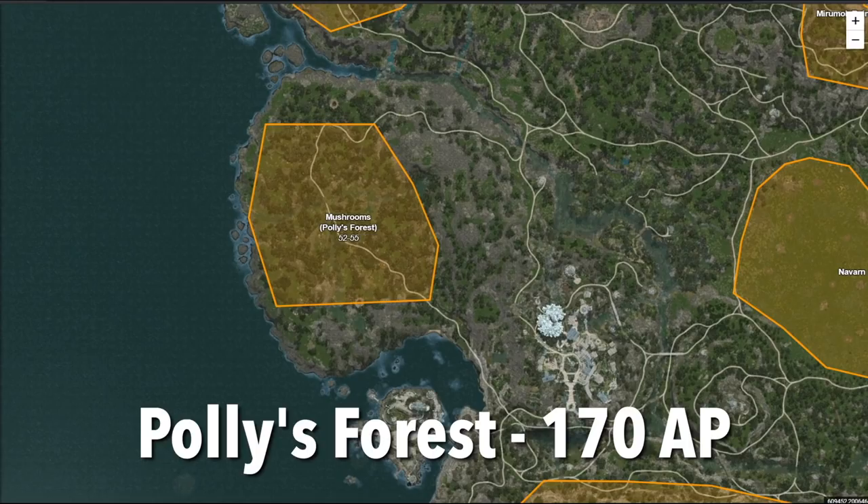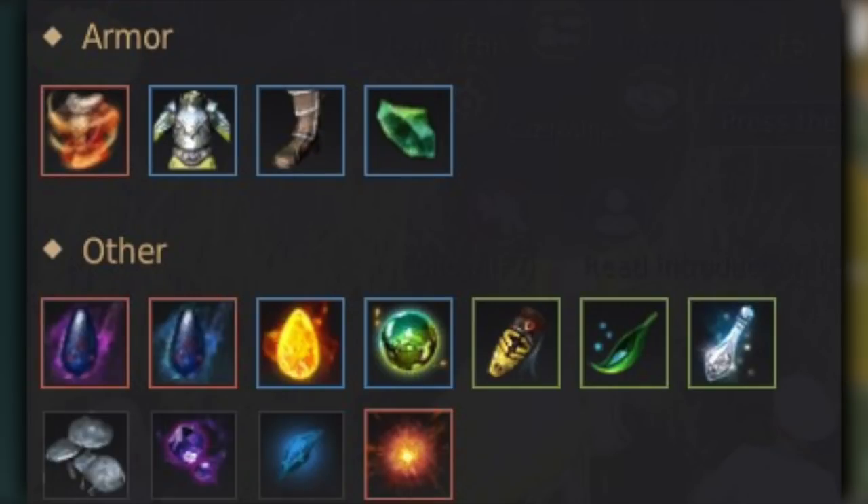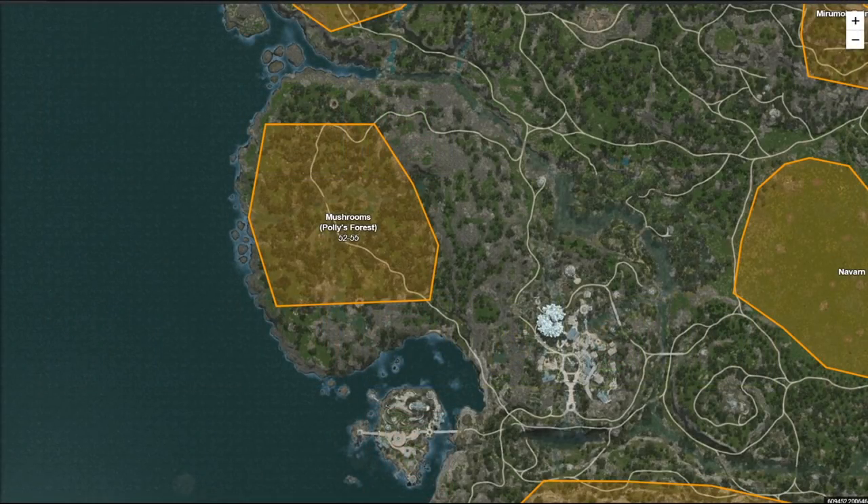Next up is the Poly Forest. This spot is a very fun grinding spot — I'd recommend around 170 AP. You'd want at least 250 DP to feel comfortable here. Most of your money is going to be coming through Trash Loot, Ancient Spirit Dust, and Capra Stones. In terms of skill points, it's one of the best places in the game. I wouldn't come here purely for cash, but if you're looking for a chill grind with good rotations and plentiful mobs, this is a great spot.